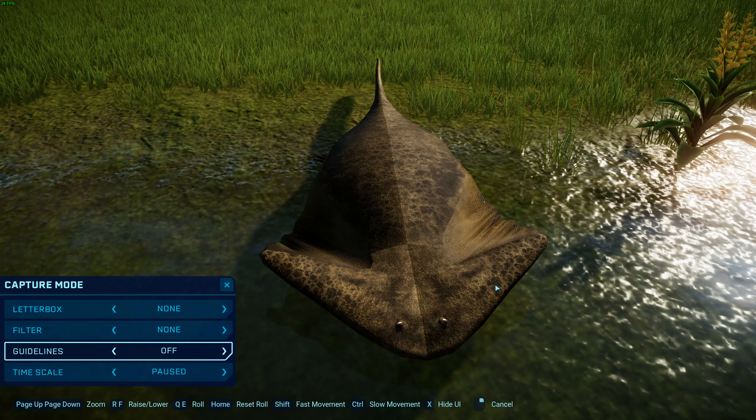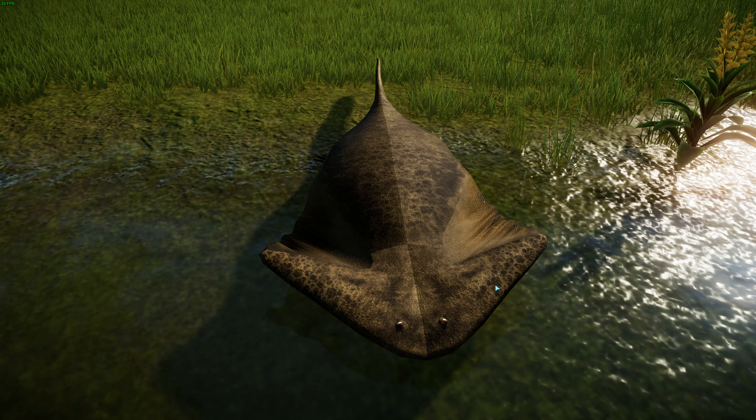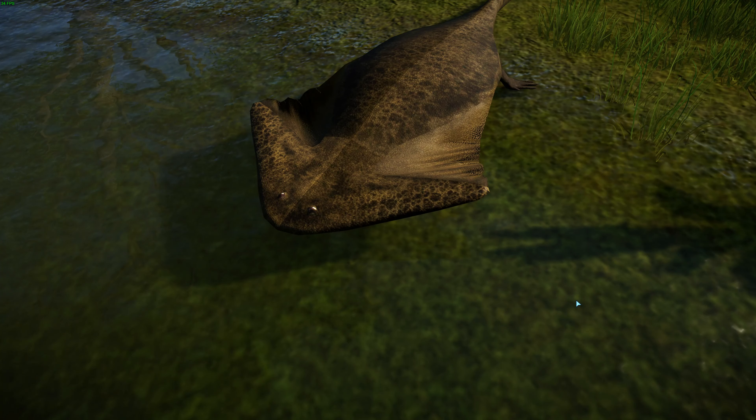They can get pretty large — they've got a real salamander-like body and can get up to about a meter long. These really distinctive features — these big horns they've got — give them a unique look. There's a bunch of different species described. A lot of hypotheses exist about the shape of that skull, including that it could be for lift, similar to how a skate or stingray uses its body shape, or a flap of skin hanging off their body to generate lift or help conceal their shape in the water.